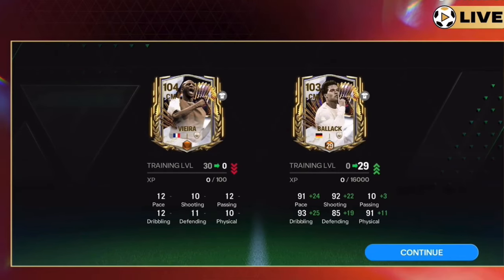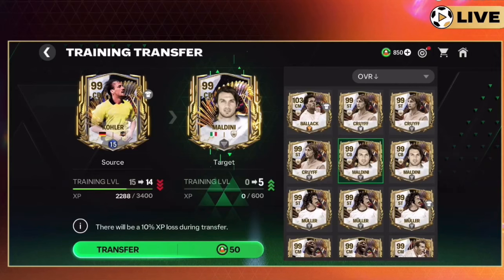It's very easy to understand — the transfer goes from Vieira to Ballack just like shown. Now there's another example with Color and Maldini. This time you are not going to be able to transfer all of the training XP to Maldini, because Maldini is not ranked up. You have to rank up your players before transferring training to them. If Maldini is not ranked up, he can only reach level 5, so he'll take XP up to level 5 and all remaining XP goes back to Color.